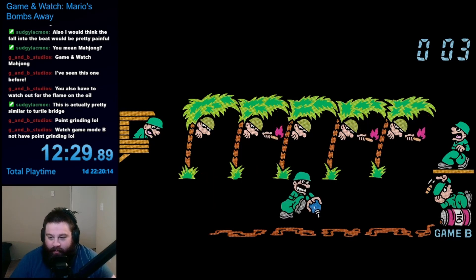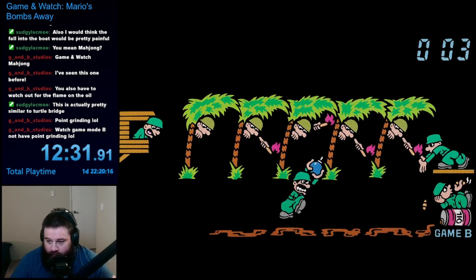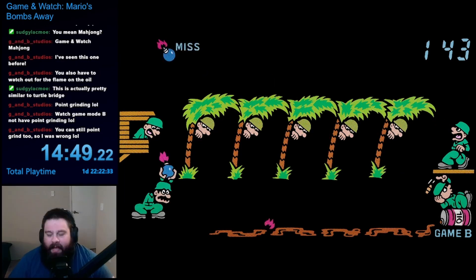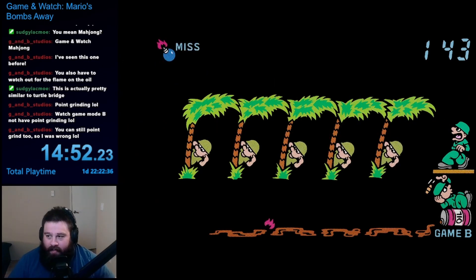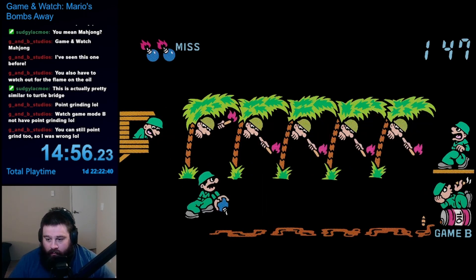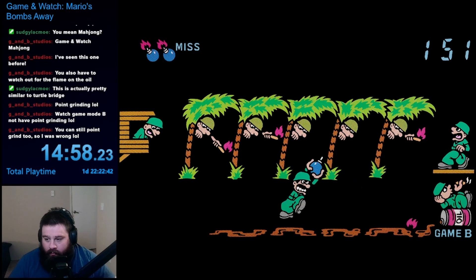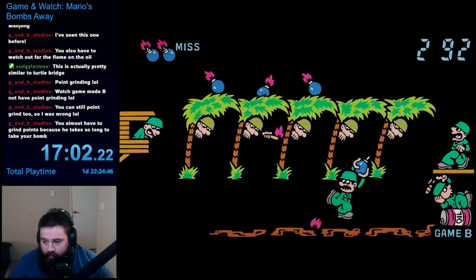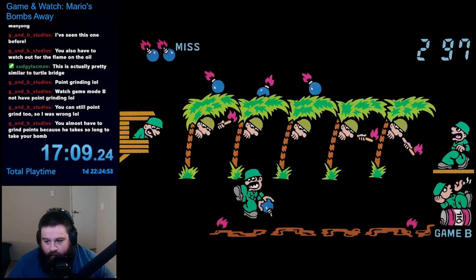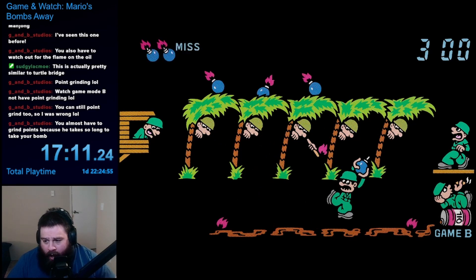On to game mode B. I'm not too sure what was different in this mode — they probably just made the sources of fire move more quickly to make it more difficult. Unfortunately, I lost two of my lives after only around 150 points. I was only halfway there, and the game was only going to get harder from here on out. I lost a lot of hope, but I kept going to see if I could pull it off. This one started to get insanely fast as I started to get close to 300, and I had so many close calls. Somehow though, I was able to grind enough points by moving back and forth, and I made it to 300. Whew, I did it — Game & Watch Mario's Bombs Away complete.